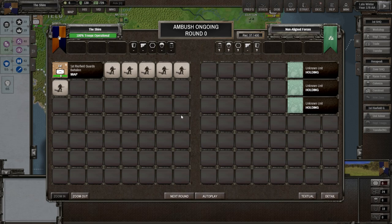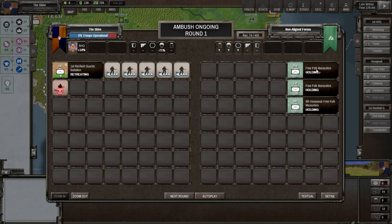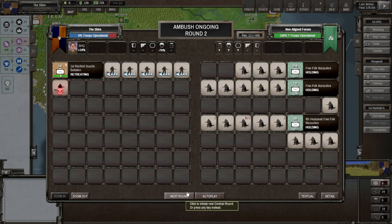Going straight across to check - okay, there's somebody there. Ambush! This gives us an idea of what units they have. We have no information at all. Free Folk Marauders - ninth Hexapeak Free Folk Marauders. A fairly large regiment, size 21. We're leaving the area with recon at 74. We found out a few things though.